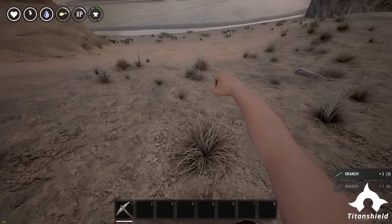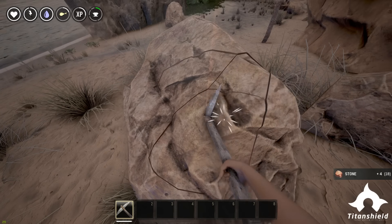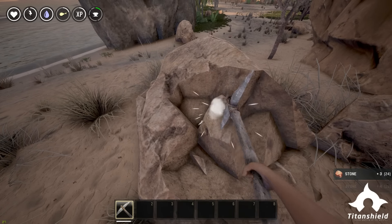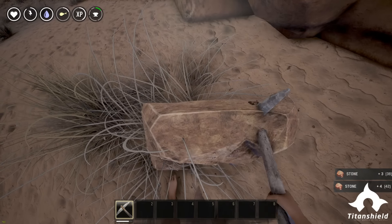Now we're going to pick up some more stone and branches to get ourselves a hatchet. Remember guys, if you've got your pickaxe, you can gather stone a lot faster by breaking stone on any boulder that is interactive with your player.